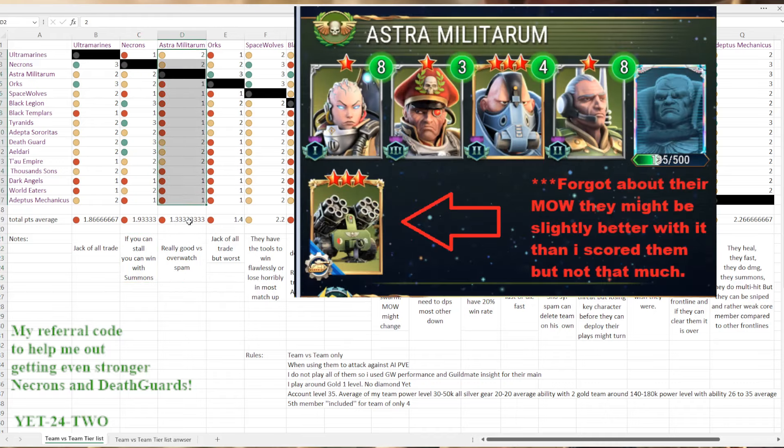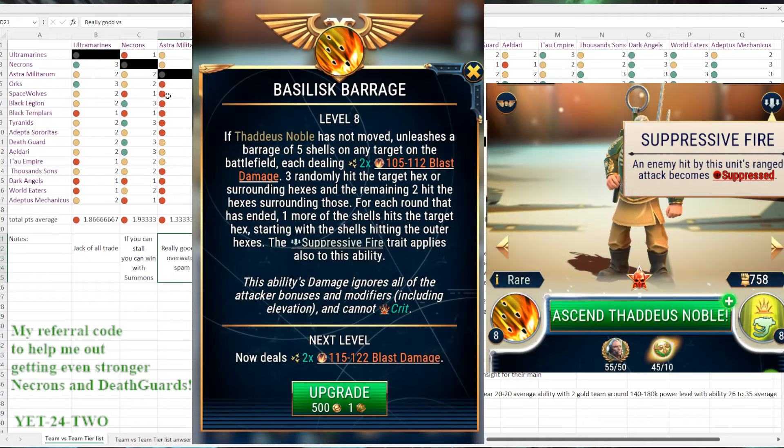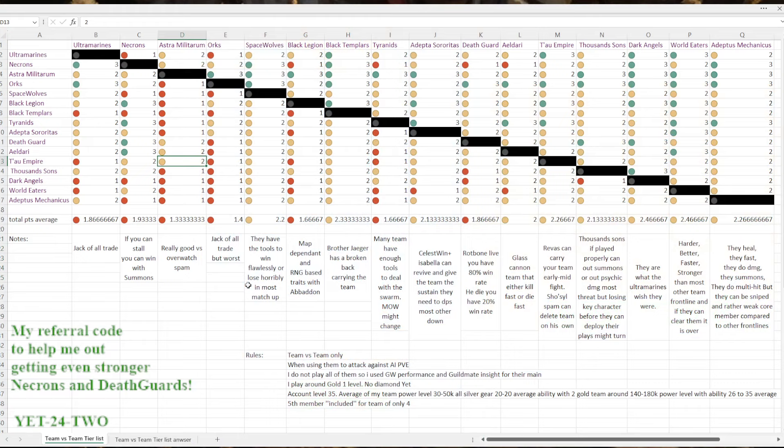Astra Militarum as a team are really bad. You never want to take them as a pure team — you want Tadus in a mixed match with something else, Sybil with a mixed match, Creed paired with Kalgar in an Ultramarine list. You never want to play Astra Militarum together unless you're facing good Overwatch spam and you've upgraded them to a competitive level. They do hit hard and Tadus gives suppression, so with a key character like Tau's Revas you can snipe with suppression and clutch a win — but they're not good as a whole team.